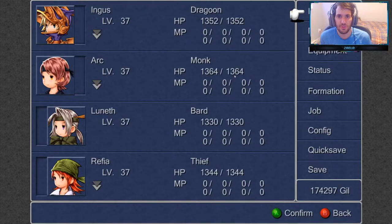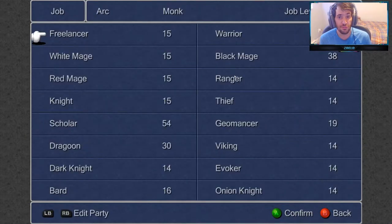Hello everybody, welcome back to another episode of Final Fantasy 3 100% Water. In this episode we're going to do the Sunken Cave and get some treasure chests, but first I'm changing Arc back to a Monk class — level 32 Monk.